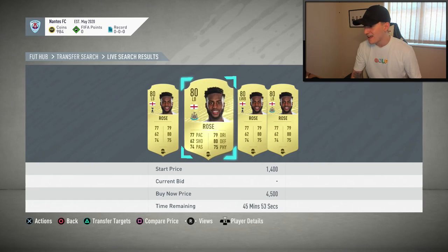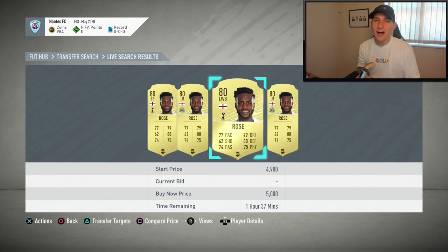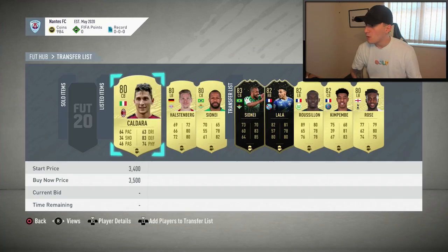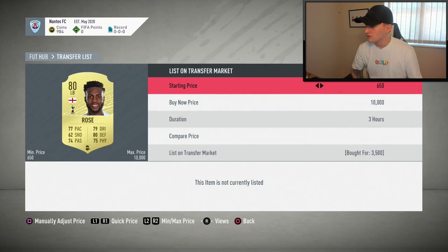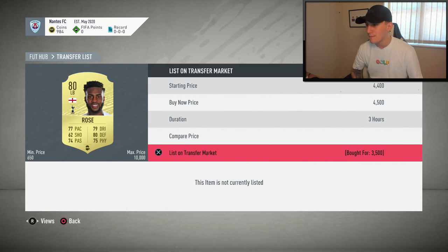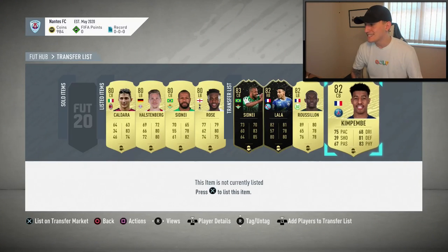As you can see, he's going for 4.6k, 5,000 coins. We got ours at around 3.5k — I thought it was 2.9k but my memory is absolutely terrible — so that one we can sell on for around 4,500. In addition to that, we've managed to get ourselves a Kimbembe at 2.7k. I wish there was a quicker way to show you guys these prices, but every single time I have to come back and show the individual price.